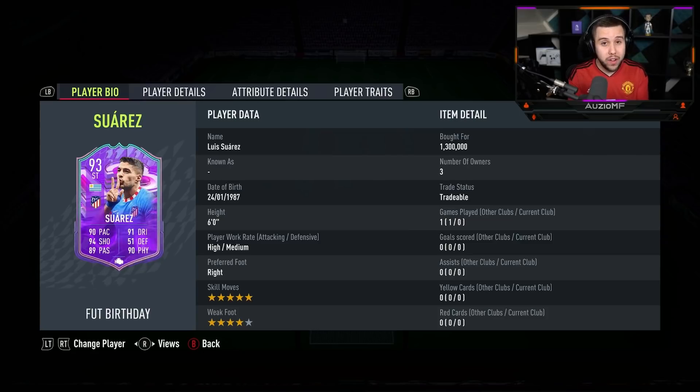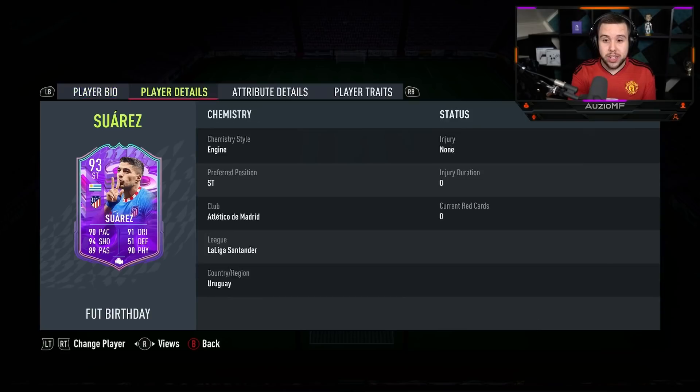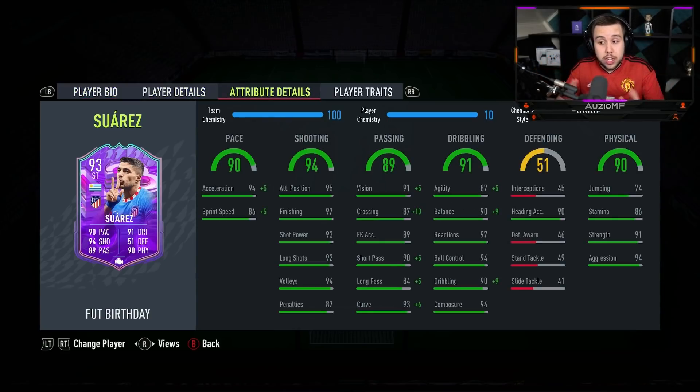He also has got a 4-star weak foot with high/medium work rates, and he is a 6-foot player as well. The price: 1.3 million coins. He goes for more than a Golden Mbappe right now. Crazy pricing, I must admit. But you never know — especially by looking at these stats, he might actually be worth it.